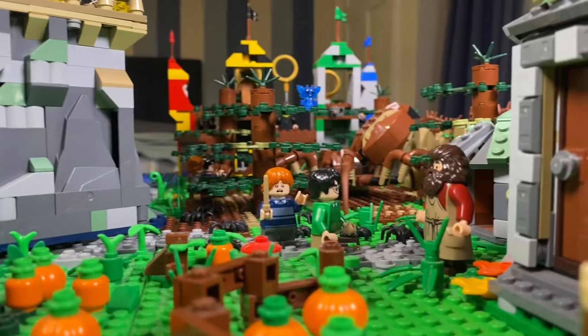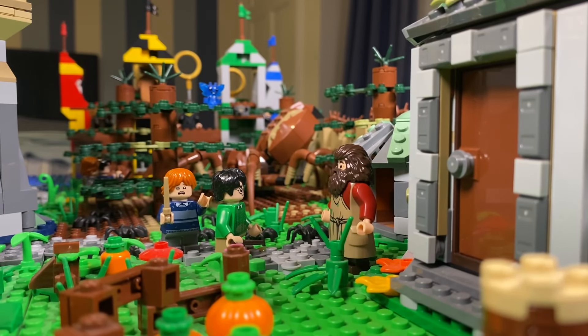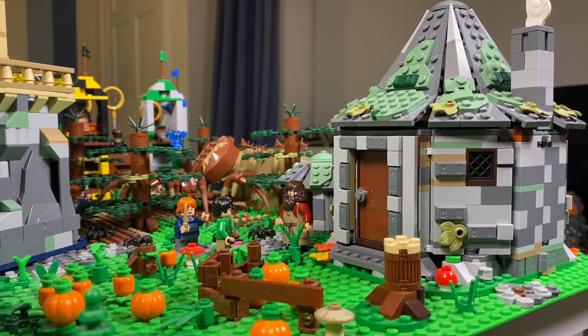Right behind Aragog's lair is Hagrid's hut, inspired by its appearance in the first two films. The area around the hut is alive with details — wild plants, weeds and even some plump pumpkins ready for harvest.